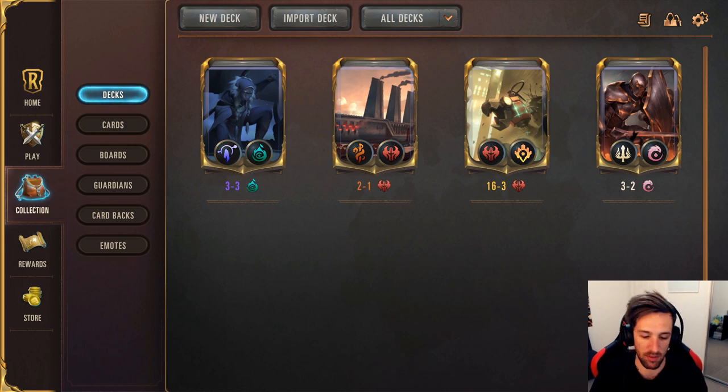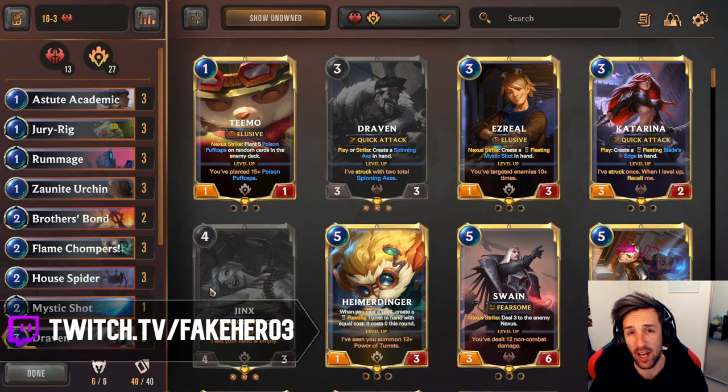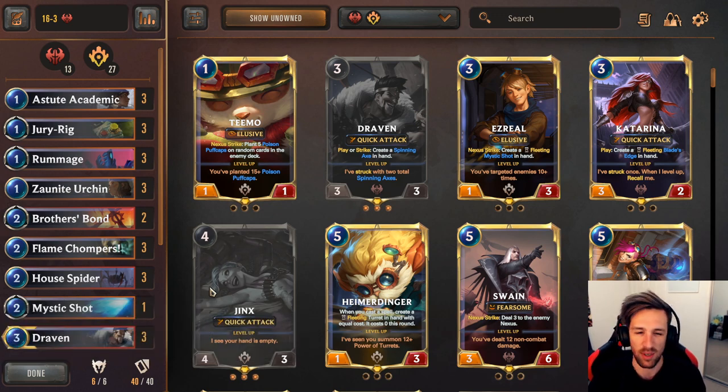I'm going to give you a deck guide going through the deck and talking about the cards that we have. This list might be a bit different to some of the ones you mostly see. The reason I picked up Discard Aggro was to effectively start to punish the Ionia-Demacia Fiora and Shen decks, which rose in popularity for a moment — that's why I decided to pick it up again.